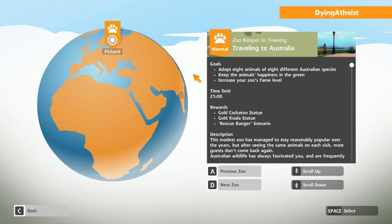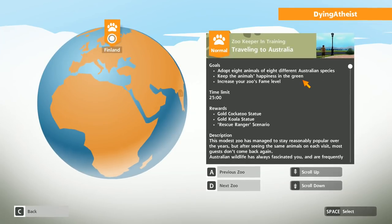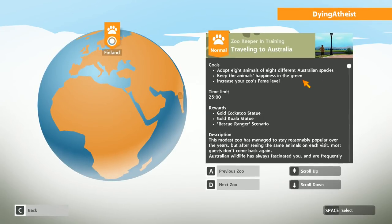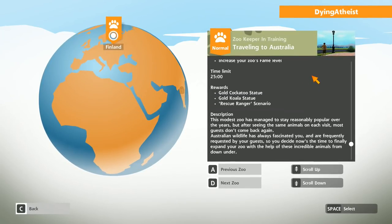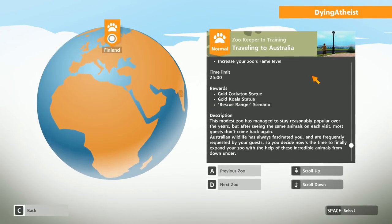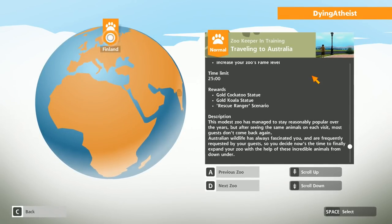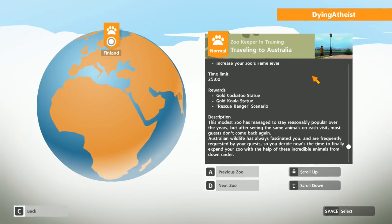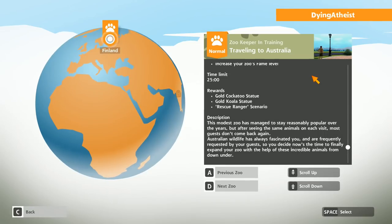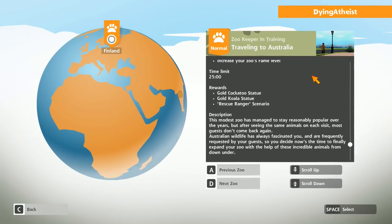Quite similar to the last one — we've got to adopt two more animals than last time, but we don't have to adopt specific animals. We can adopt whatever we want. This modest zoo has managed to stay reasonably popular over the years, but after seeing the same animals on each visit, some guests don't come back. Australian wildlife has always fascinated you and is frequently requested by guests, so you decide now's the time to finally expand your zoo with the help of these incredible animals from down under.